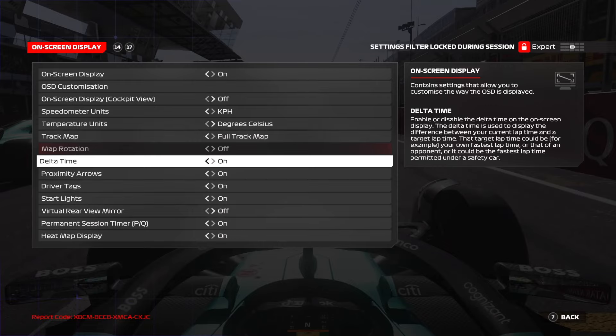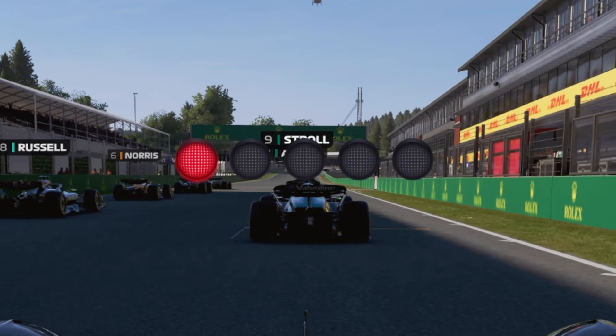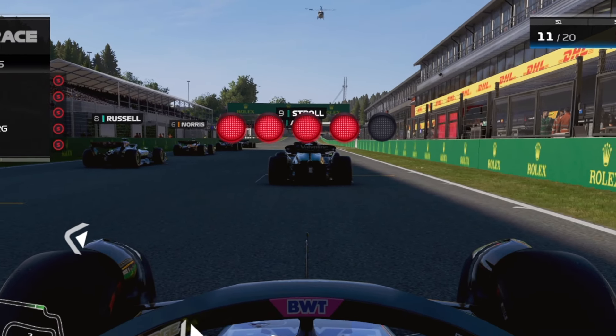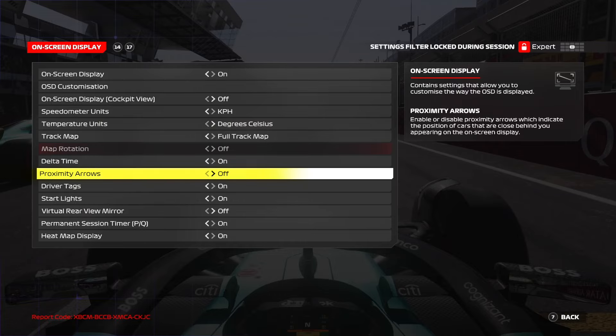The delta time helps you see if you're improving your lap time during laps, so keep that enabled. Also keep the start lights enabled so you get a virtual countdown for the race start on your screen.